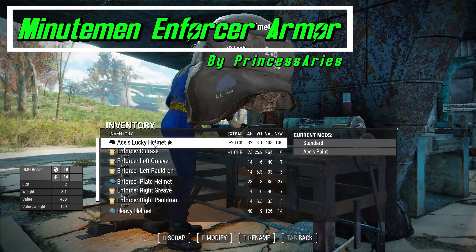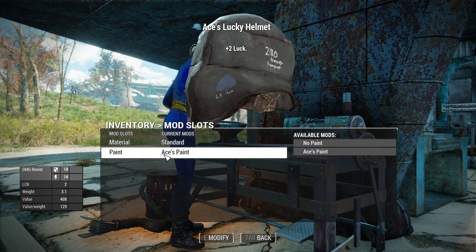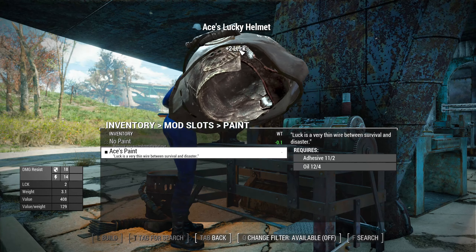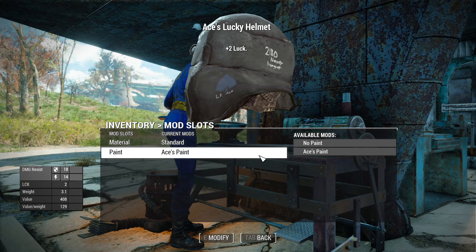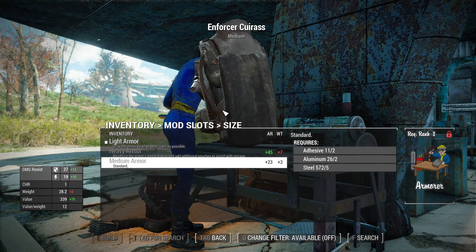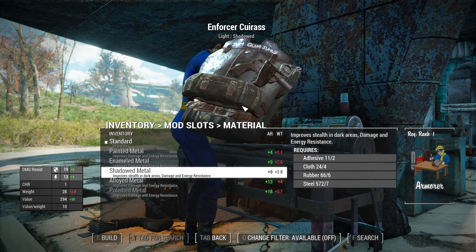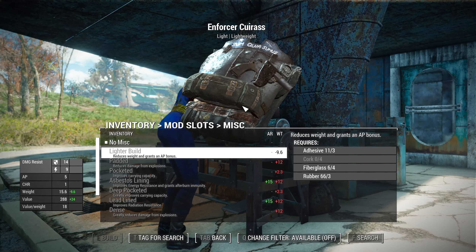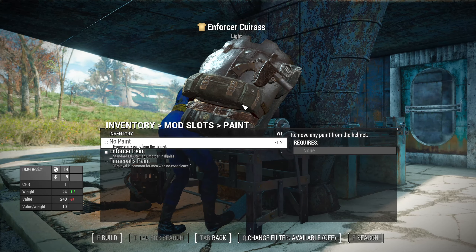Next is Minutemen Enforcer Armor by Princess Ares. This adds a semi-modular armor for Minutemen characters, heavily inspired by World War I Trench Raider outfits from media. The armor's stats are based around metal armor but with more energy protection. You can find the Minutemen Enforcer outfit by following the trail of Preston Garvey and other Quincy survivors. The set is worn by Josh inside the Super Duper Mart, believed to be over in Lexington by Corvega. There is an Xbox version, and it works for male and female.